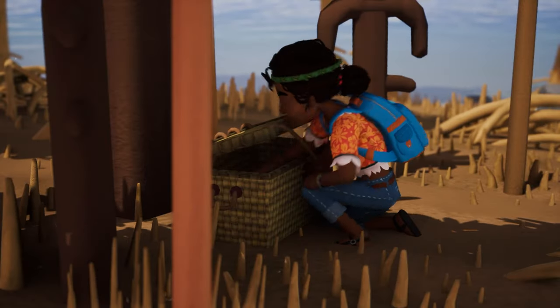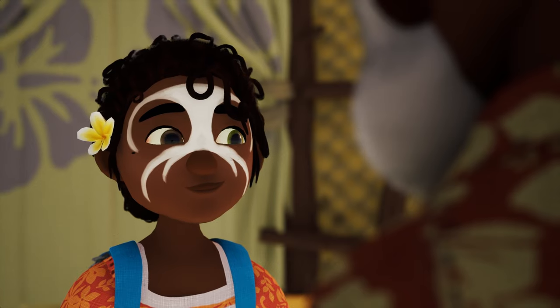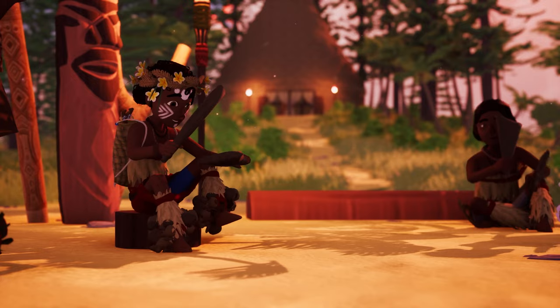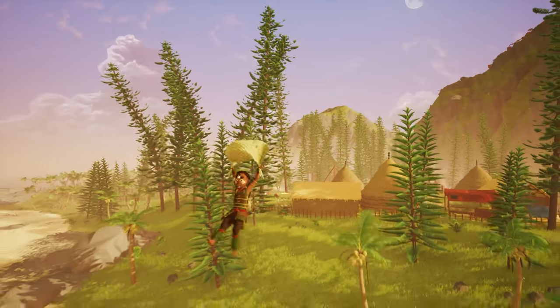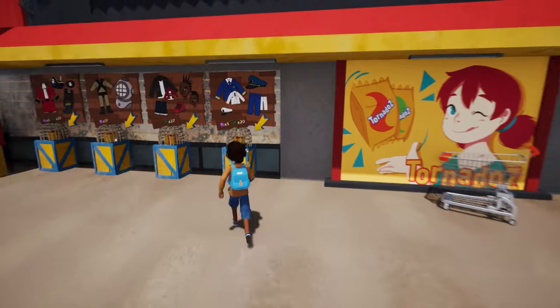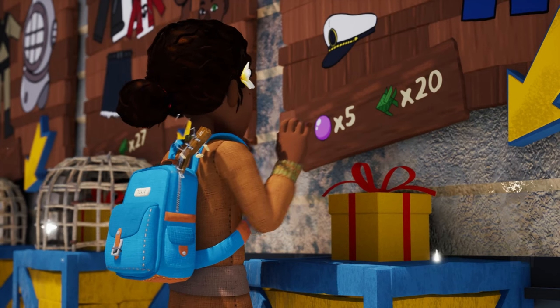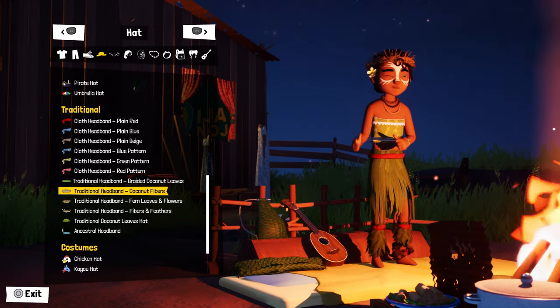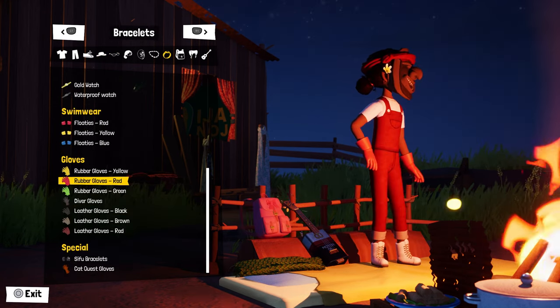Simply exploring the world and progressing through the story will unlock clothing items for Chia, ranging from simple streetwear to traditional outfits inspired by New Calagonian culture. Secret outfits and more wacky ones can be purchased at specific spots in the world too. You can mix and match multiple body parts including hats, traditional face paintings, accessories, masks…